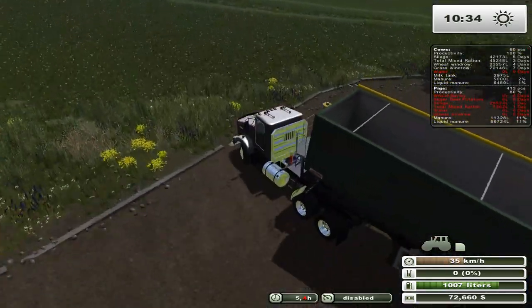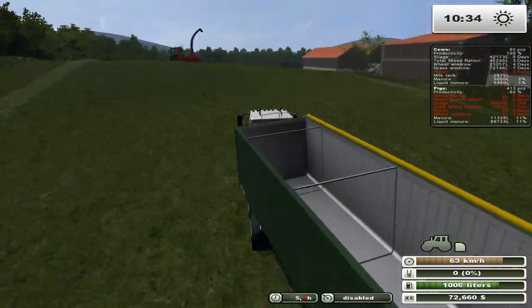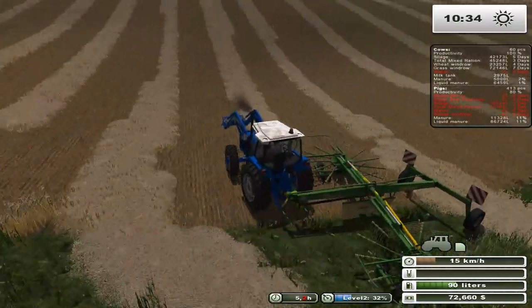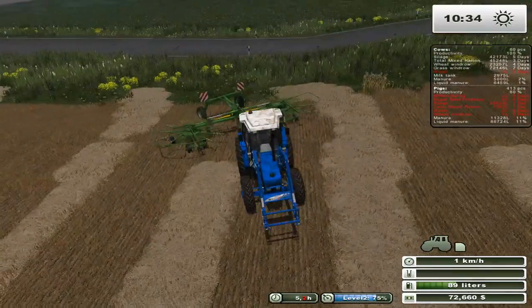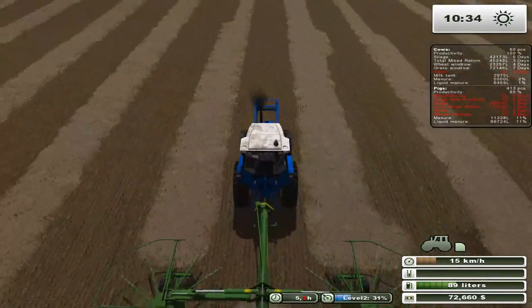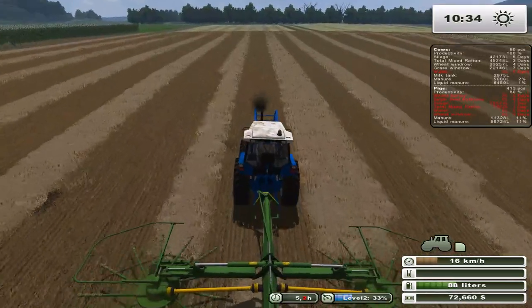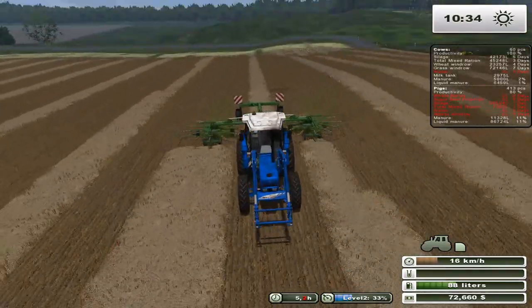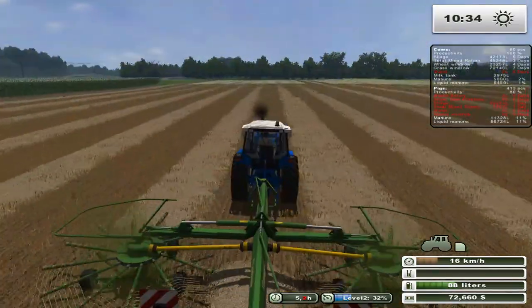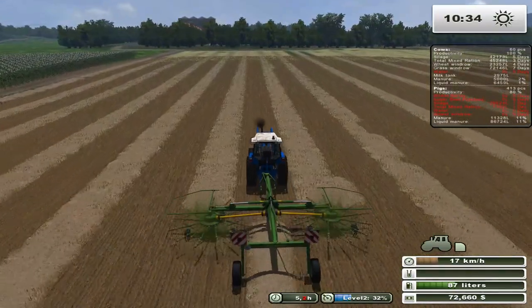Actually before we do that, let me go check on our Ford to see how he's doing. He's doing an excellent job — running well, but getting lower on fuel, which could be a problem at some point. The nice thing about this field is it's a nice long field, so putting these into windrows is really easy. Sometimes when you get a really awkward shape of field it's terrible to pick up windrows with courseplay, though if you do it manually it's always easy because you just do it yourself.